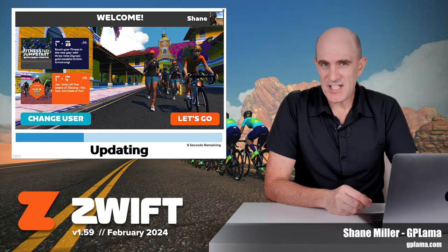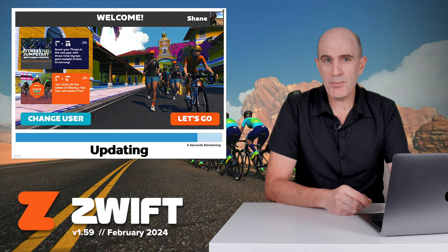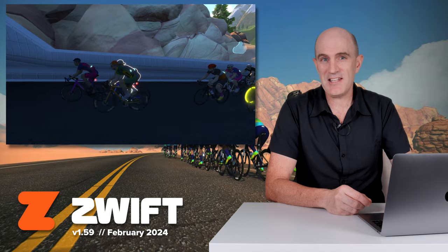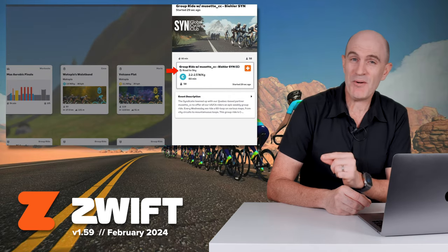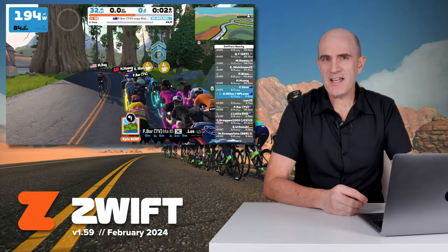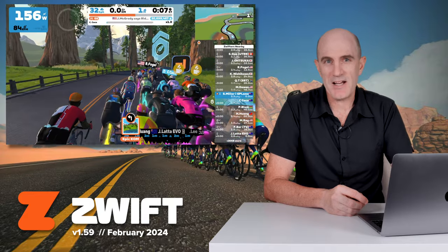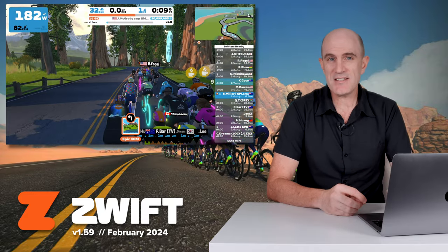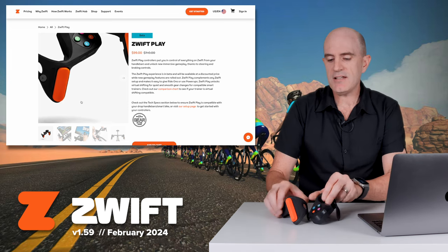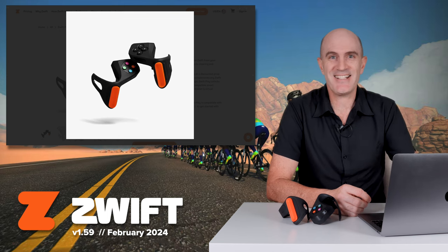Welcome to the GP Llama YouTube channel and to a few Zwifty updates as Zwift start the rollout of game client version 1.59. Coming up in today's video: player highlights, allowing you to easily identify yourself in a big bunch; route names now showing when you select an event in-game on the home screen; a few minor updates to the pace partner experience, now known as Robo Pacers; miscellaneous bug fixes and enhancements; and on the hardware side, Zwift have released new firmware for the play controllers. Let's get straight into the details.